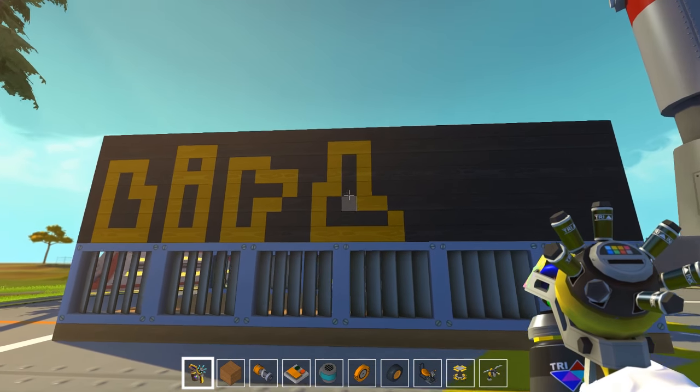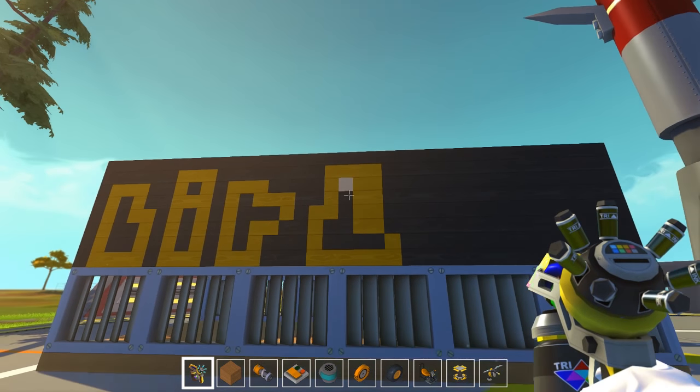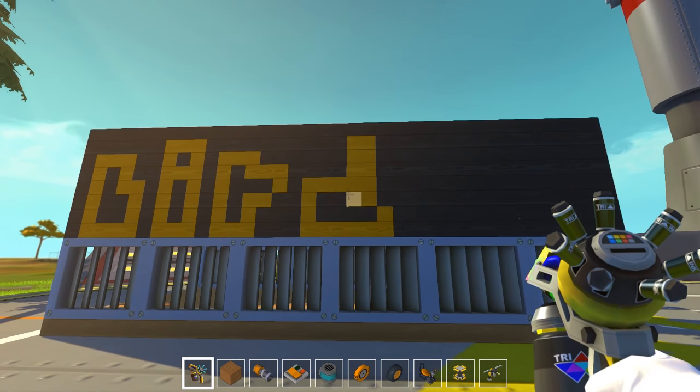I'm going to start making — this is just kind of like the frame of a cargo car. Or not a hopper, just a cargo car. Yeah, we need to fill it with some boxes and stuff.